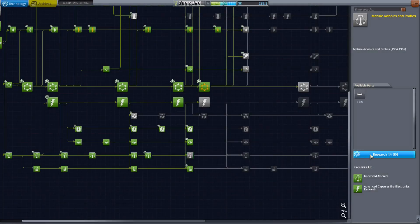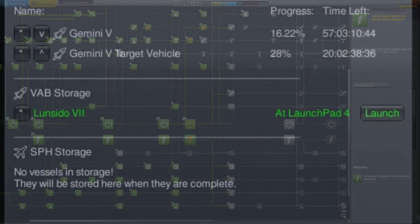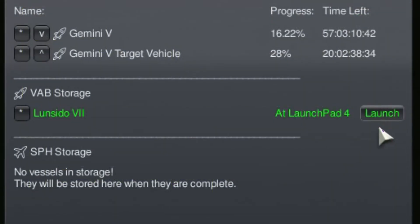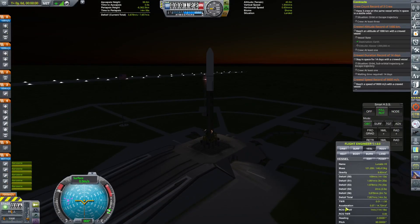It's been a while since I've upgraded my electrics, so I decided to spend some R&D points on those. And then I can try again at that lunar landing. This time we are actually going to be landing on the far side of the Moon.